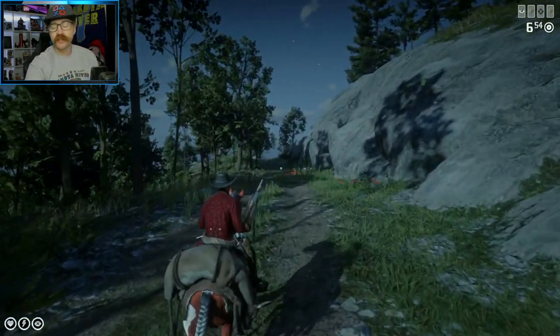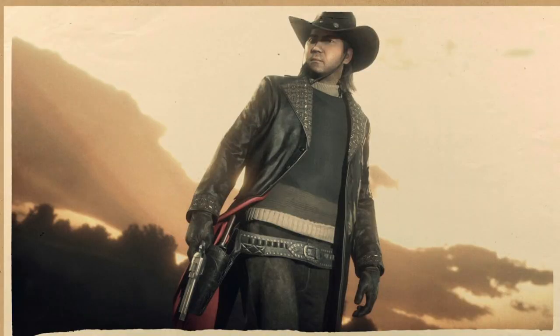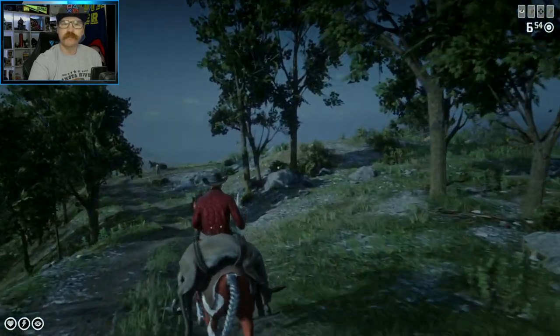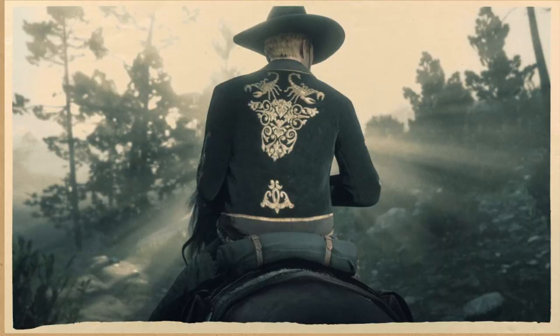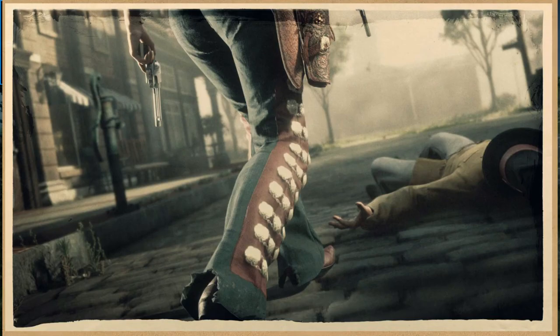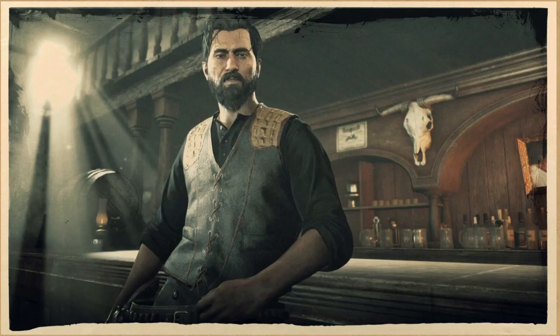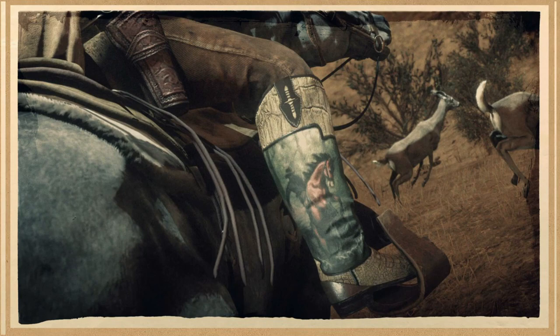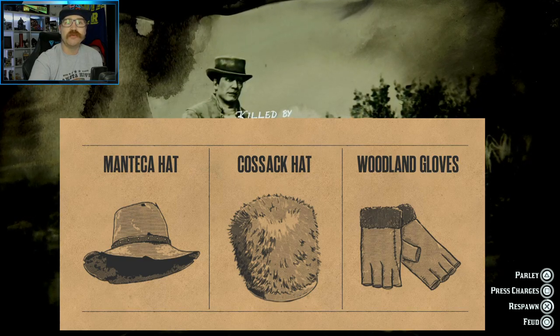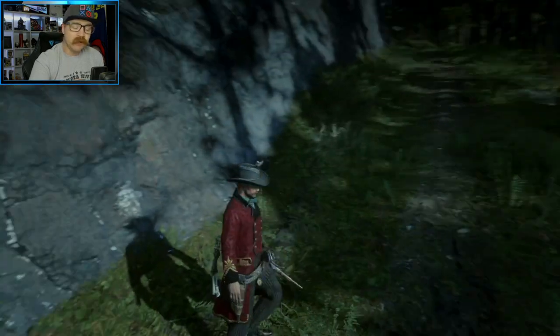We have all kinds of limited time items returning, including the infamous morning tail coat, which has only been in the game a couple of times — make sure to jump in and get that. We used to wear that all the time until we got the role outfits. We also have the charo coat, the Benbow jacket, the concho pants, the Ortega vest, the Calhoun boots, the Manteca hat, the Kozak hat, and the woodland gloves. Pretty awesome stuff — definitely jump over to the catalog and pick those up.